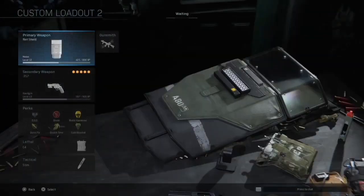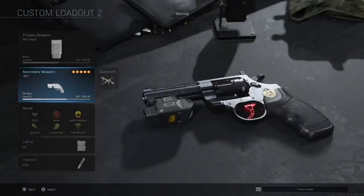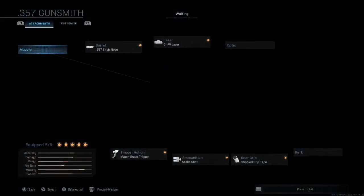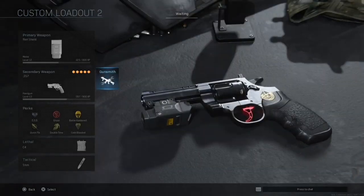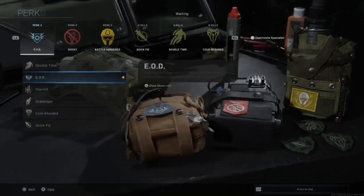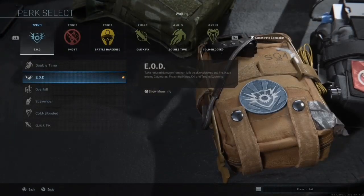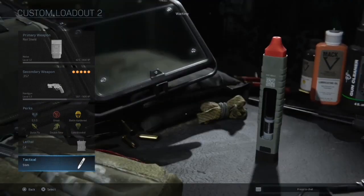So you don't really like Ground War and you're not a fan of tactically waiting — that's okay. Just make this custom loadout right here. Make sure you have the assault shield, the .357 with these attachments, and make sure you have the snakeshot ammunition rounds. That is what is going to make this weapon the beast of a weapon, and it is the best shotgun, quote-unquote, in the game. The perks that you'll be running are EOD, Ghost, and Battle Hardened, and for your lethal a C4, and for your tactical a Stim Shot.